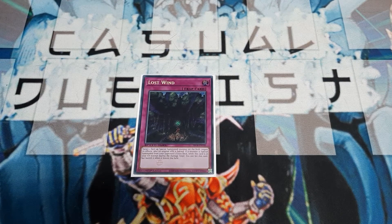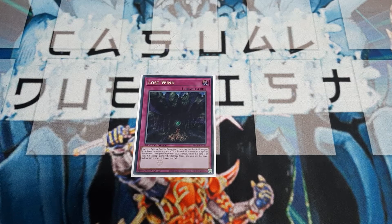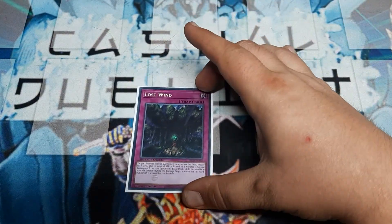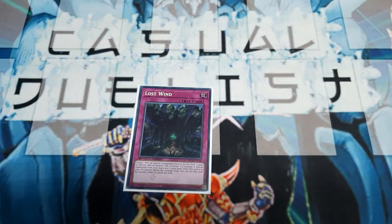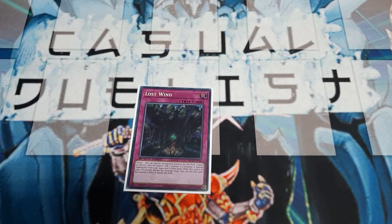Decks like Dragon Link — this would be a good budget version of Impermanence. Except Impermanence can be activated from the hand if you don't control any cards, so it's great going second. But it's essentially just effect negation at any other time. With Impermanence, the spell or trap card in the same column on the opposing side could also be nullified. So Lost Wind is kind of better, definitely cheaper, and you get to use it twice.